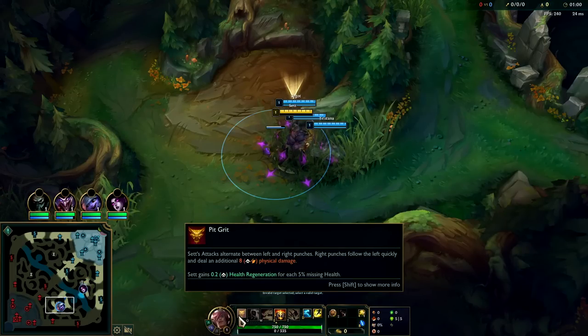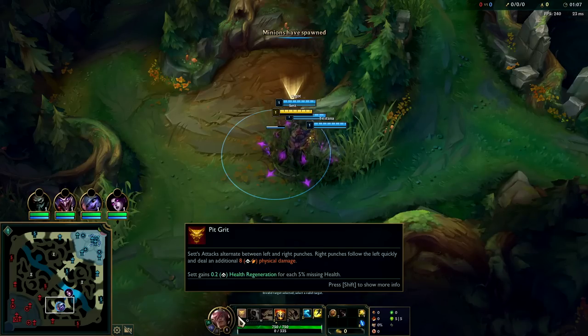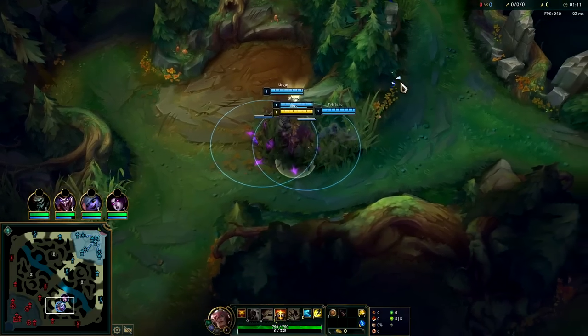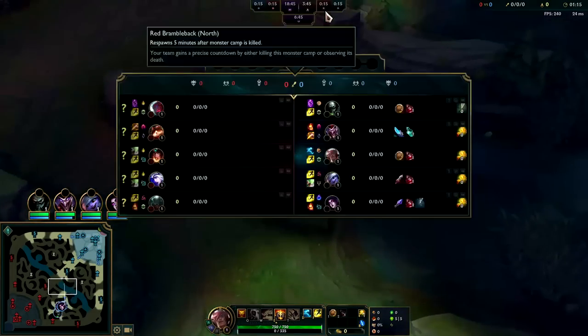Once again, his auto attacks hit super heavy. I didn't even realize that Set's passive — he gets extra health regeneration per missing HP. I don't know if that's a relatively recent addition or if it's always had that, but that seems like a weird tack-on because the left-right is obvious, but then to give him a random stat-check style addition is kind of weird.